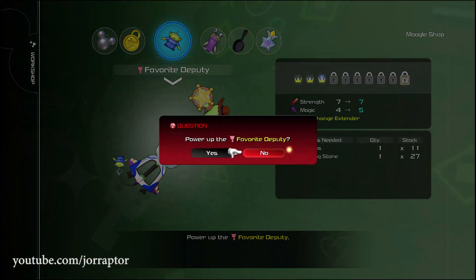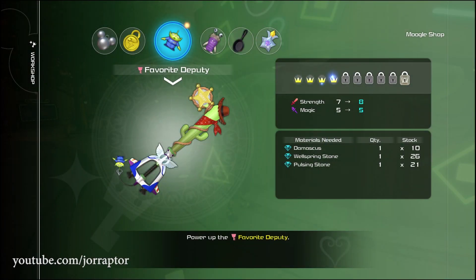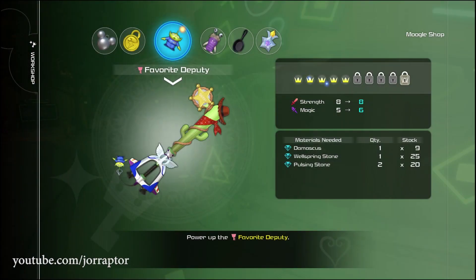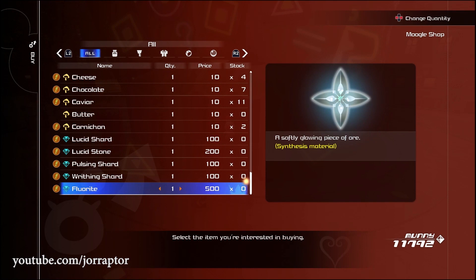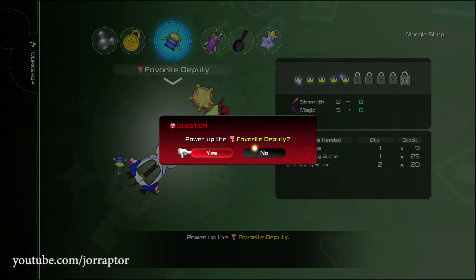Why wait on upgrading your Keyblades when you can already get them to level 8 very early? The blue ride material you get for upgrading your Keyblade to rank 3 will be purchasable in the shop after you finish the first four worlds. But after that you need Damascus and then Edimentite to get your Keyblade higher.